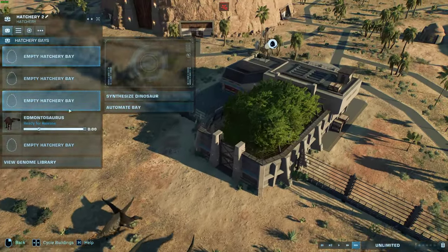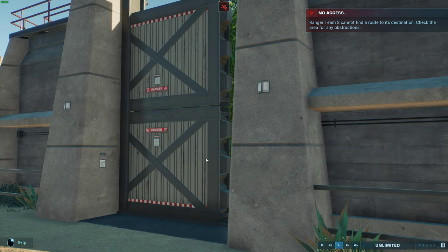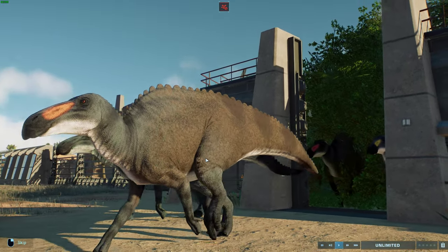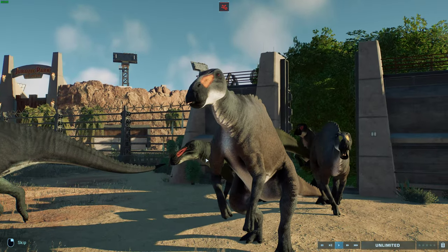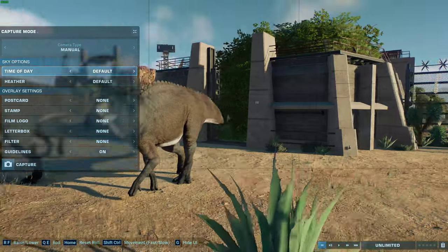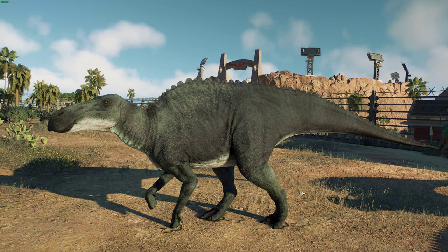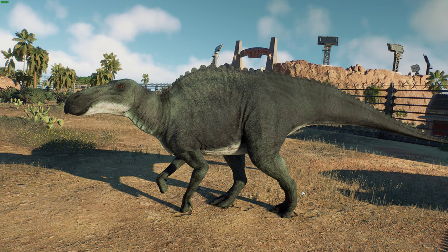Next up is all about annectens — the one that lived with our favorite big bad T-Rex. This is E. annectens, which means 'the connected lizard from Edmonton', sometimes known as Anatosaurus or 'duck lizard'. These guys are a species very closely related to regalis, a hadrosaur dinosaur from the late Maastrichtian at the very end of the Cretaceous, from what is now Western North America.